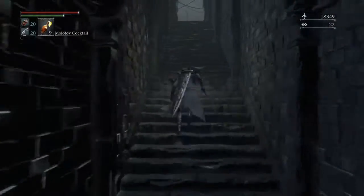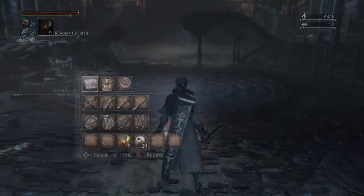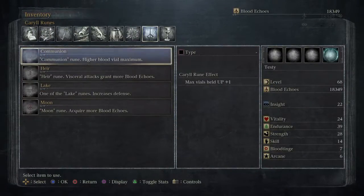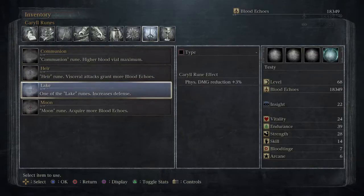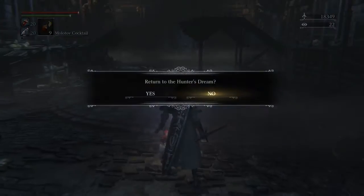Let's go back to town and see what we can do with the runes. Let's do a quick check of what runes we have in the inventory. These are the runes: Communion means maximum vials — the blood vials will be plus one. Air will give us more blood echoes from visceral attacks. Lake reduces physical damage by three percent. That one we can use.